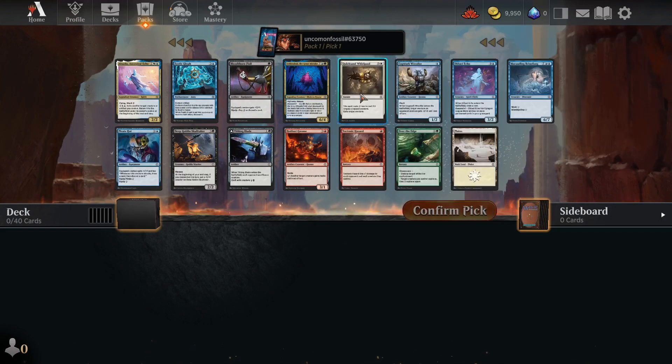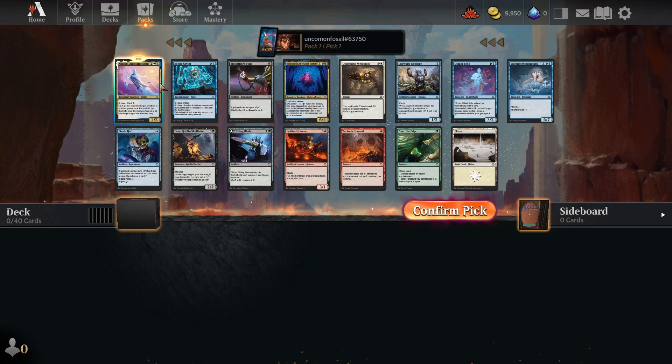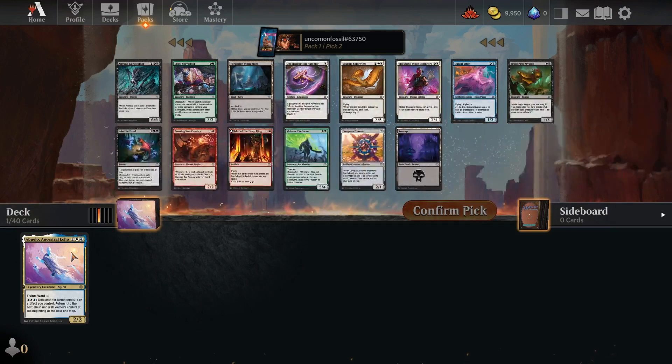There are three uncommons, the rest commons, and one rare. Generally I'm going to want to always take the rare or mythic card in a pack, just to add to my collection. It has flying — which I love — ward, which protects it from spells costing two or less, and I can exile another target creature or artifact I control and return it to the battlefield under my control at the beginning of the next end step. So I can kind of get out of enchantments that way. I'll confirm my pick.